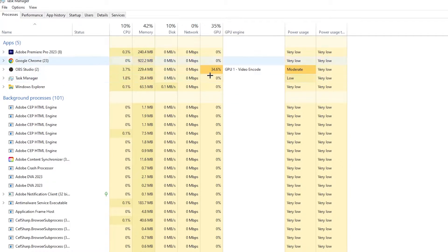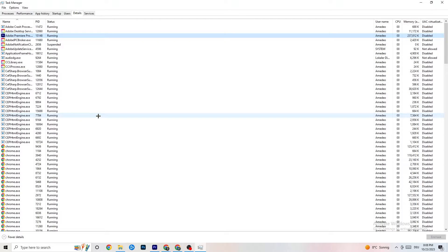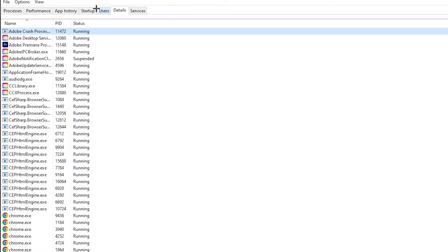Repeat that for every program showing high CPU usage — you'll see them highlighted in dark yellow or red. End those tasks. Next, click on 'Details' in the top of Task Manager, find your game, right-click it, hit 'Set Priority,' and change it to High or Real Time. Check which works better, hit Apply, then exit.